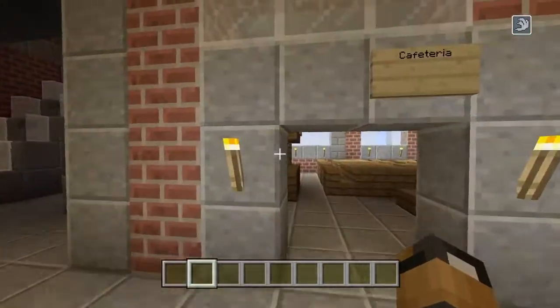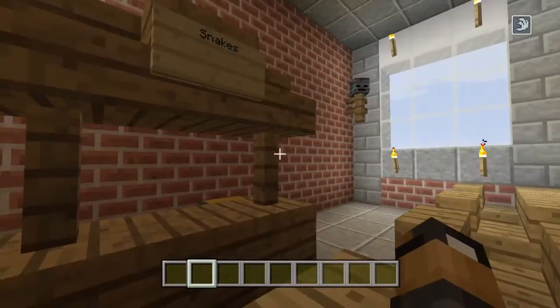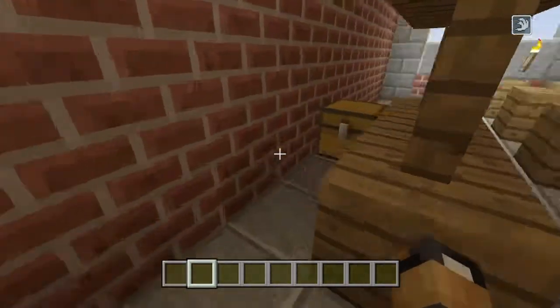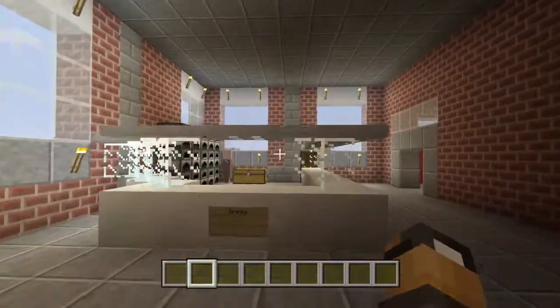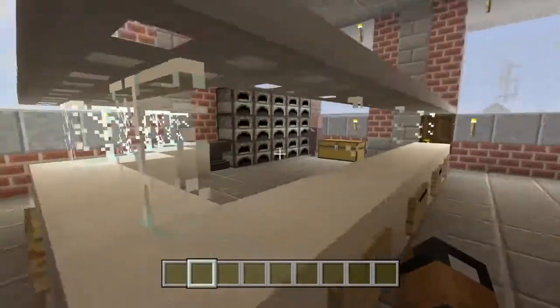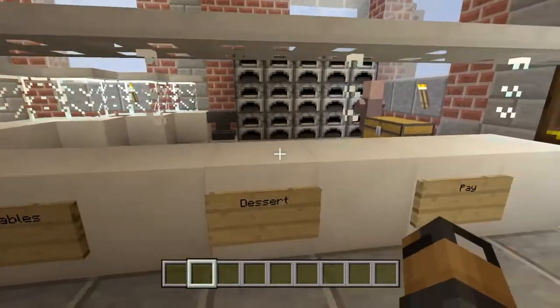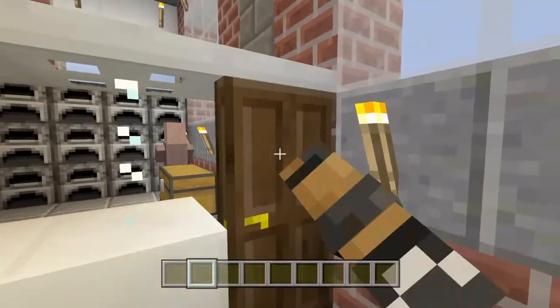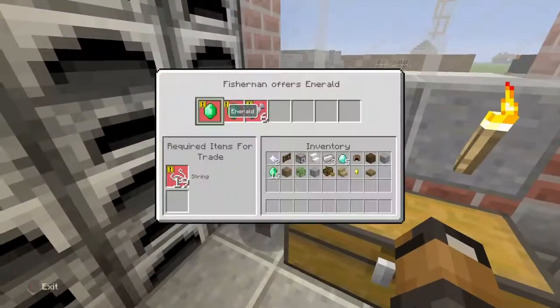And the cafeteria — snacks, drinks, food, vegetables, dessert, and pay. For some reason we also have a filter here.